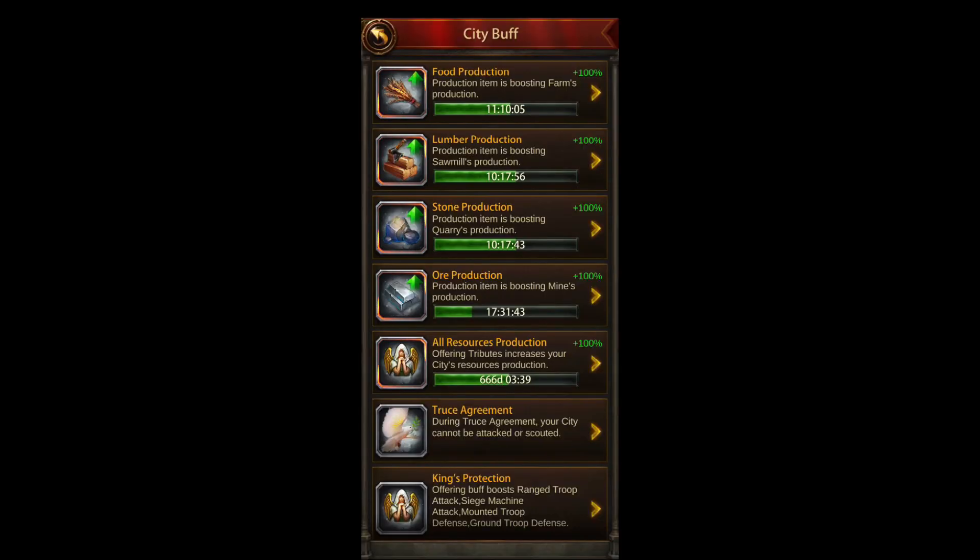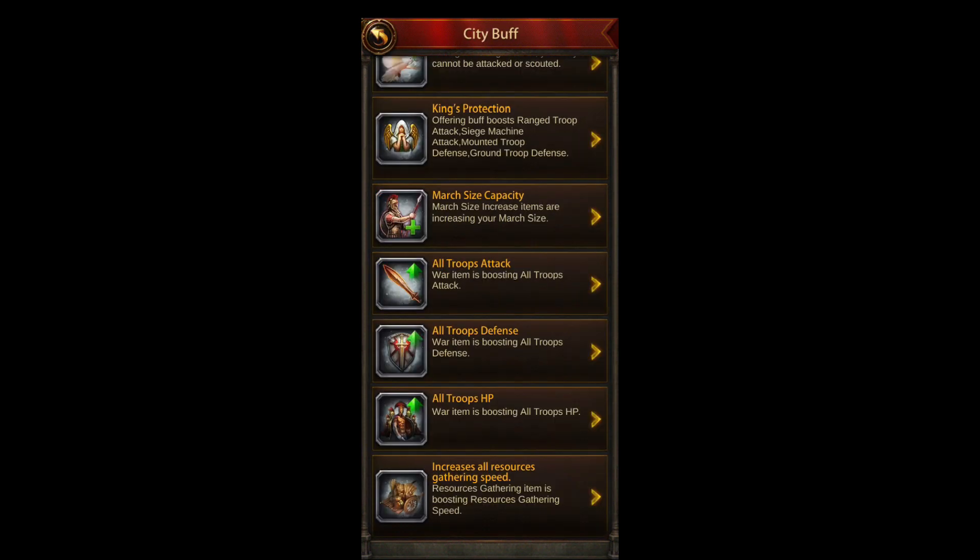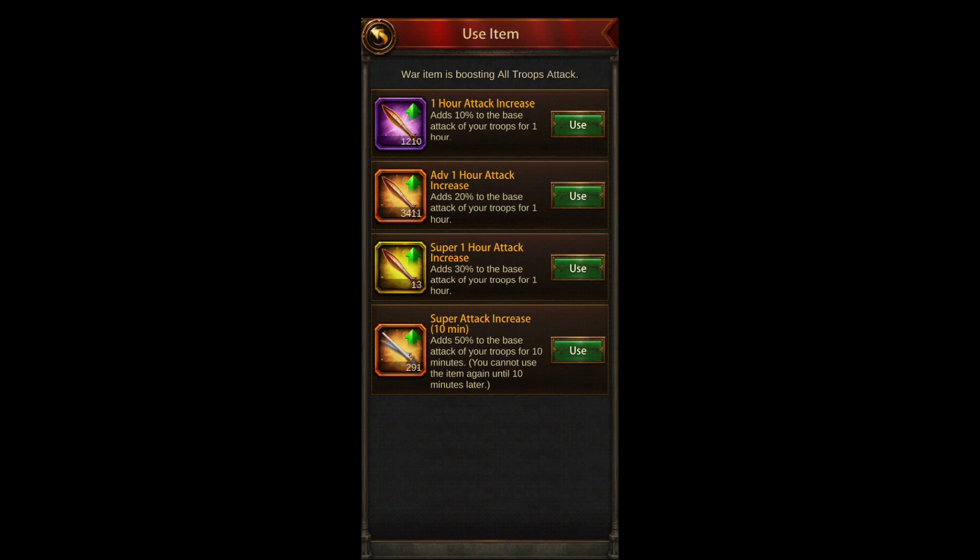Come over here to City Buffs. You can activate troop attack, HP, and defense buffs — anywhere from 10%, 20%, 30%, or 50%. The 50% is nice for hitting world boss quickly to get a better hit, or for hopping over to NSvS to hit someone — just pop a 10-minute 50% buff, jump over, hit them, and come back to your server bubble. The 30% and 20% are good for Battlefield; I use two of them for the two hours.